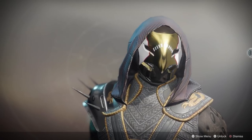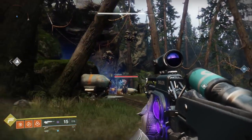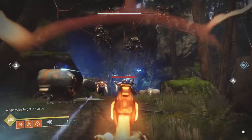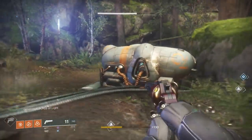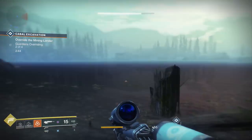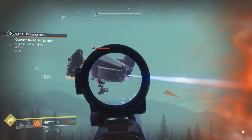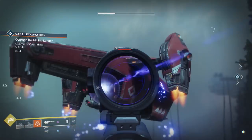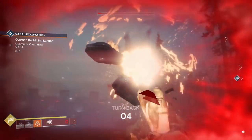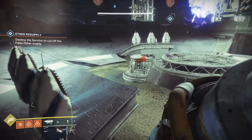Celestial Nighthawk has the Hawkeye Hack perk, which modifies Golden Gun to fire a single high-damage shot. Enemies eliminated by the shot explode. This helm is one of the best possible exotics for PvE if you're a gunslinger. The upside is massive damage with your Golden Gun super as one shot. The downside is that group utility via orbs from precision shots is reduced, as you will only create two orbs off the one shot, provided it lands as a precision shot.